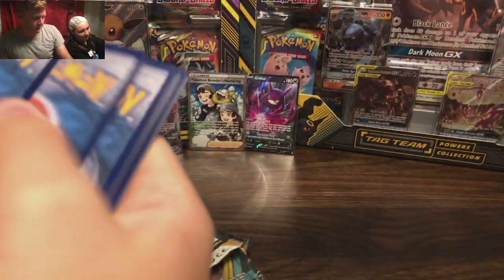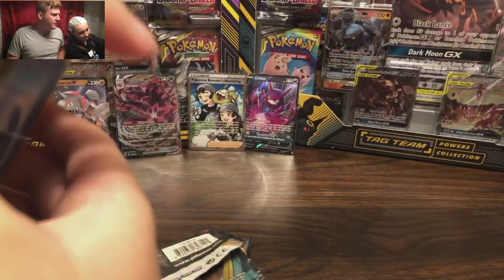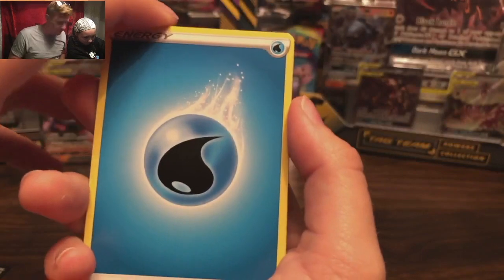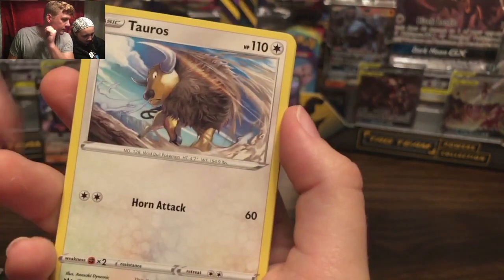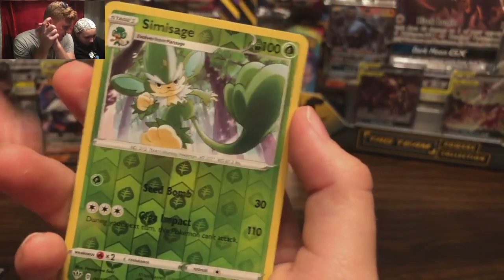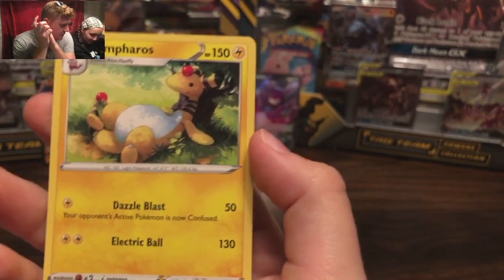That was my last pack, so I ended up with two full arts and a holo. Can you beat me? Water Energy — who cares. A Clang, Dark, a sheep, a cute birdie, Tauros. Give me something good! Give me something good. That's it. That was so anticlimactic.